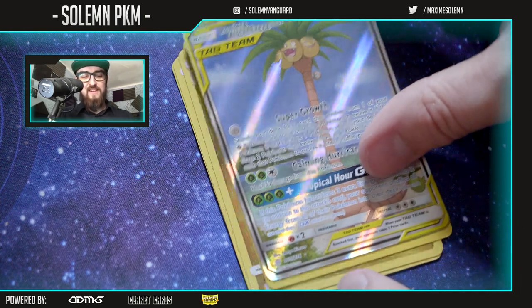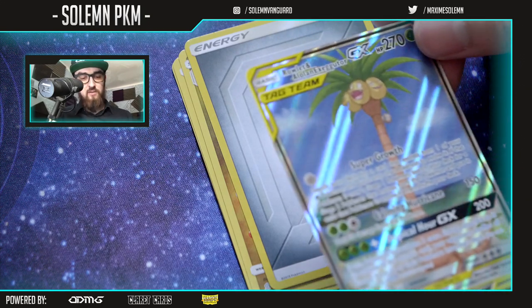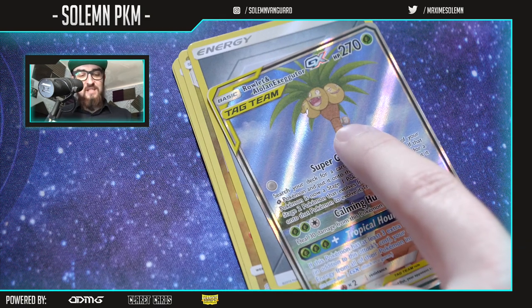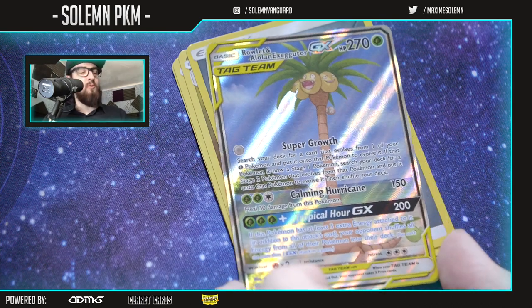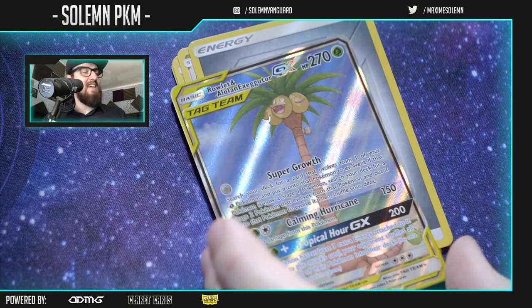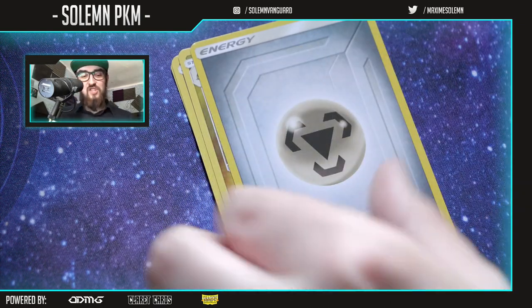A third GX — it says Tag Team, but I don't see any other card. Wait — it says Rowlet! Oh my god, this tiny Rowlet is the Tag Team! That is really cool — it's like the tiniest little Rowlet making a Tag Team. So we have three GXs in a box — that's pretty cool!